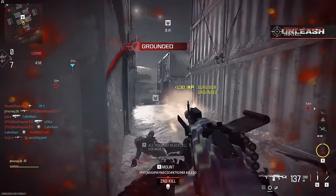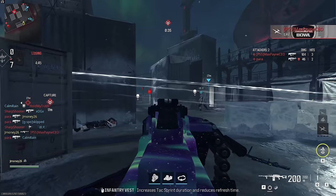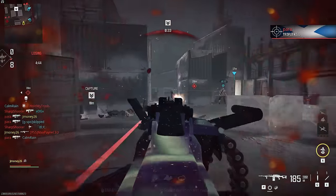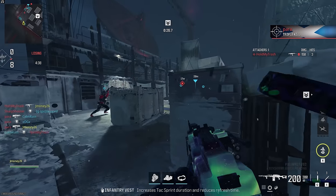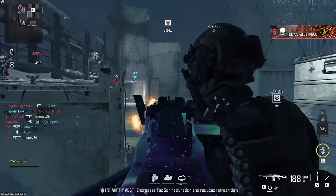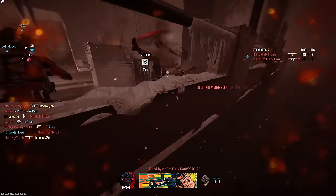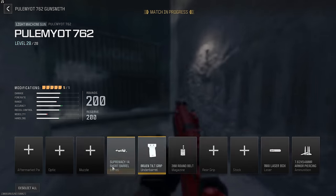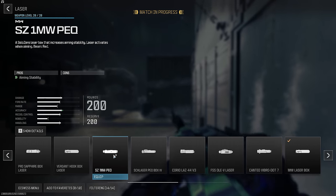I threw on all the best hip fire attachments and put on the armor penetrating bullets, but I'm starting to think maybe I shouldn't hip fire because I'm not really hitting anything. I'm definitely going to have to tweak these builds a bit. For the most part, I literally just have to shoot in a direction that somebody might be in and I have a pretty good chance of getting the kill. But the build I'm working with here is already not working. Let's try to make this more of an ADS build.